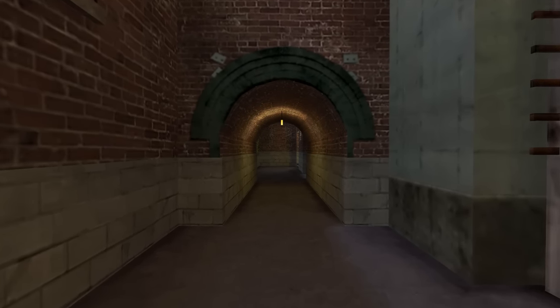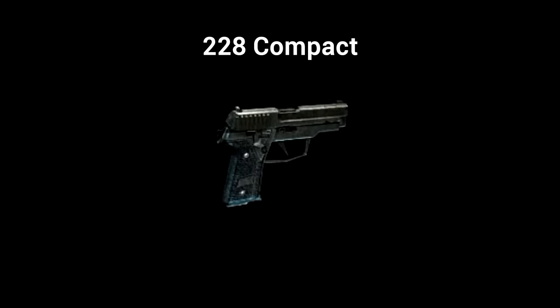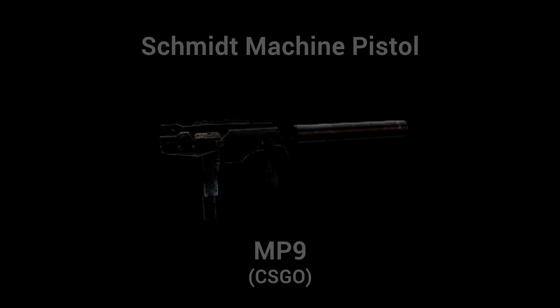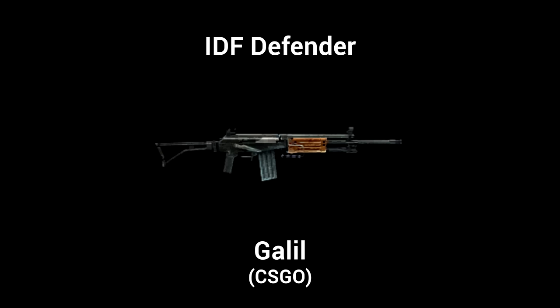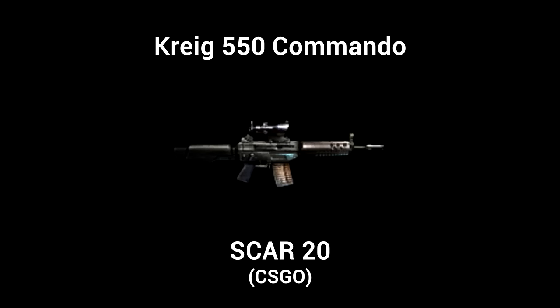There were also a number of weapons that were simply renamed or received slight alterations for later versions. The KNM45 Tactical became the USP-S. The 228 Compact became the P226. The Leon 12 Gauge Super became the Nova. The Schmidt Machine Pistol became the MP9. The IDF Defender became the Galil, with its wood design swapped for a more modern polymer design. The Schmidt Scout became the SSG08. The Krag 552 became the SG553. And the Krag 550 Commando became the SCAR-20.